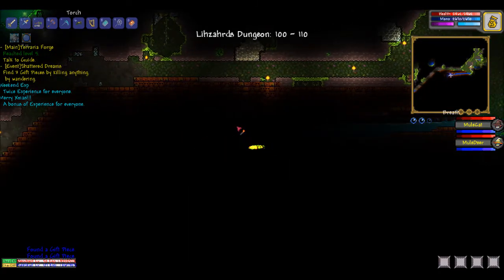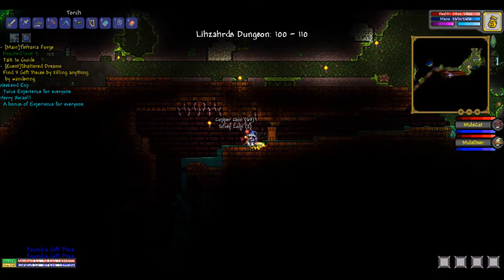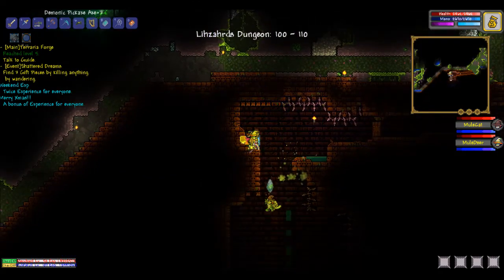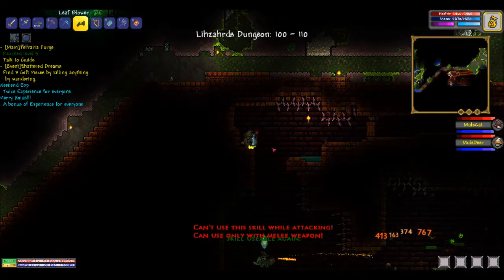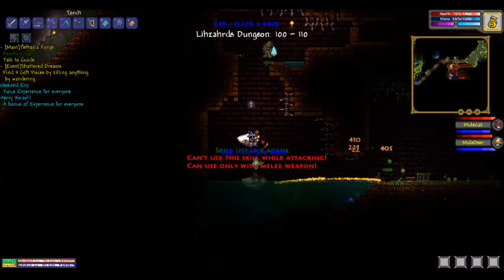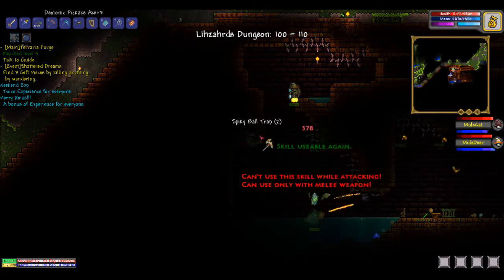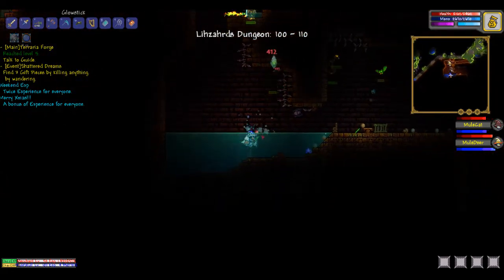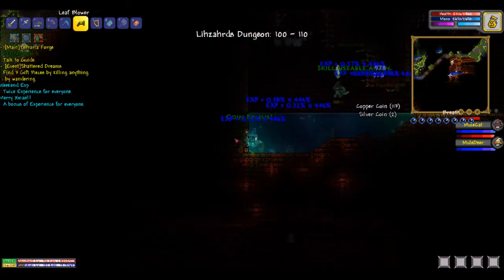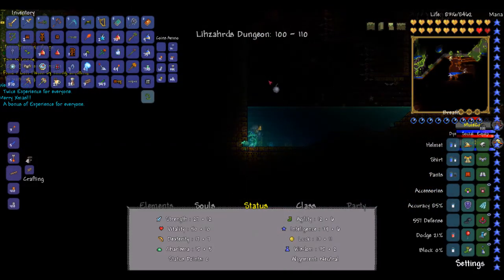We are in the jungle temple. Some jars and stuff. Now with the jungle temple you want to watch for traps — there are a ton of them. Spiky ball traps like this one. We're going to take some traps, especially the spiky ball ones. Super dark trap, we'll throw some bombs — why not.